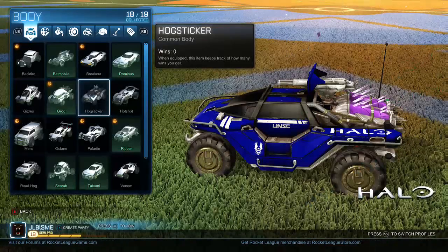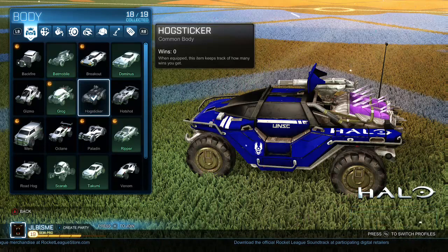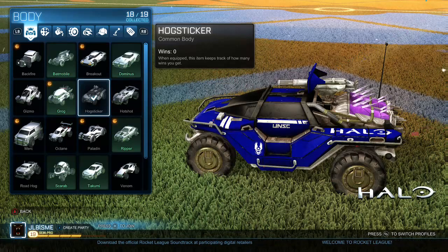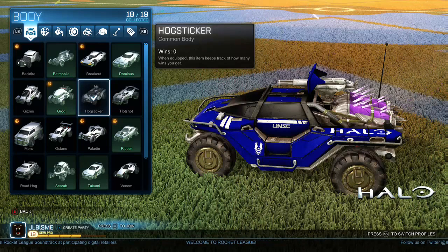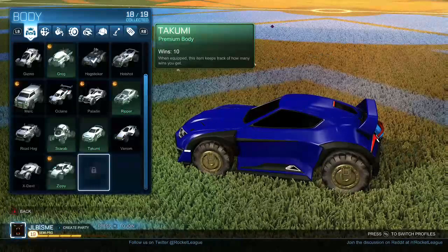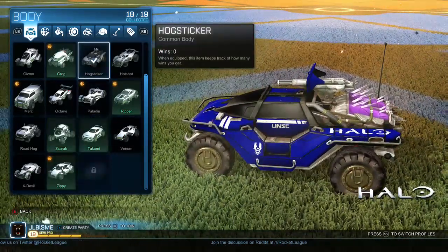What's going on guys, JLB here. Today we're playing Rocket League and I'm going to be explaining how to get one of the kind of secret — not really a secret — little nifty cars called the Hog Sticker, or if you're more familiar with Halo, it's called the Warthog. This is only for Xbox. PlayStation also has a few of these secret vehicles that go with some PlayStation exclusives.